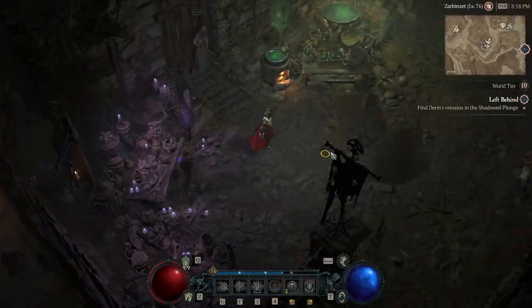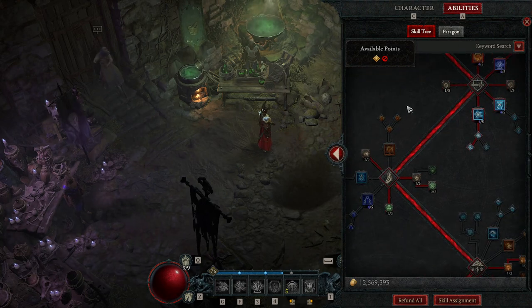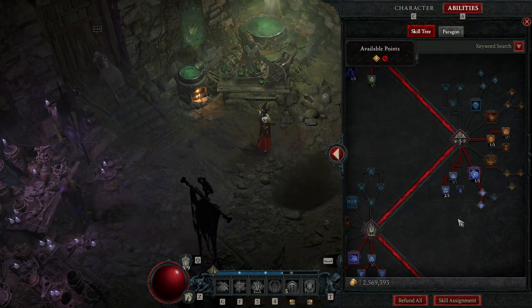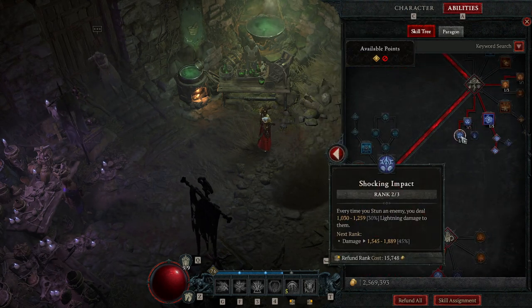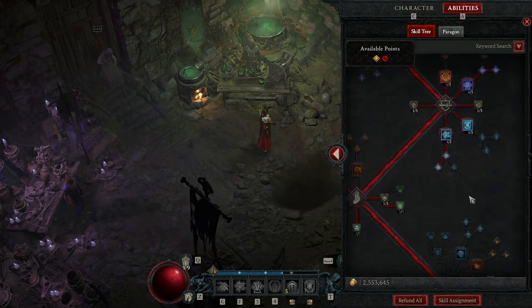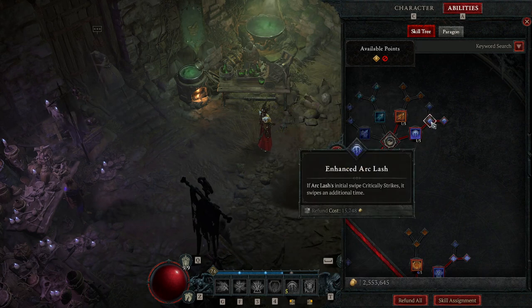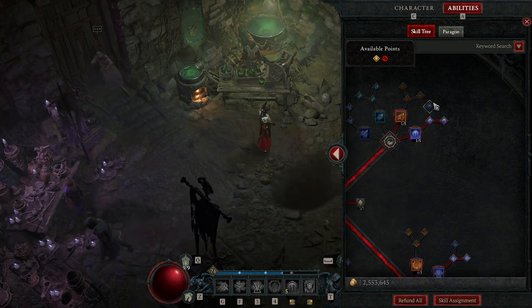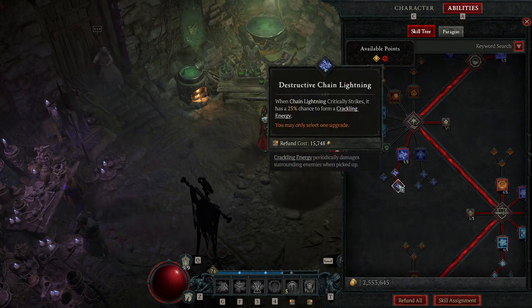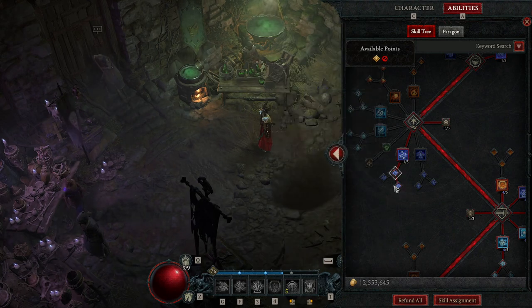Okay, let me go through the skill tree real quick. I see a lot of build recommendations have multiple points in certain skills - I actually don't do that because the passives in this build are so strong. First, we have Arclash - obviously you want the CDR upgrade. This got nerfed so it's not great, but we still play it. We have points in Chain Lightning because you can proc Chain Lightning from Unstable Currents, and that gives you more crit on Chain Lightning and more crackling energy, so it's worth it.